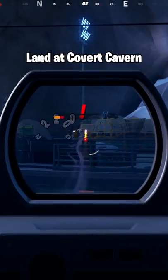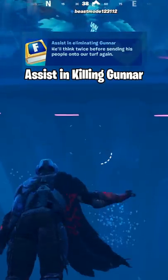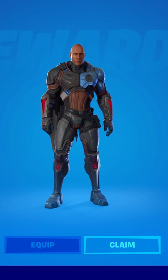After you complete all those quests, your next goal is to get the built-in emote. All you have to do for this is land at Covert Cavern and assist in killing the boss there named Gunnar. Once you've done that, go back to the lobby and you'll see that you've unlocked the built-in emote to get the rock.